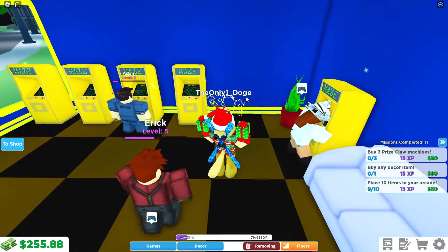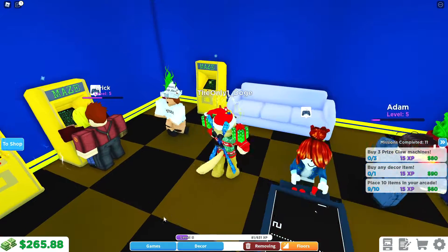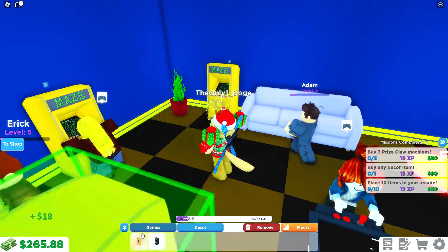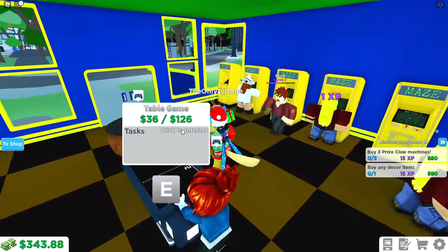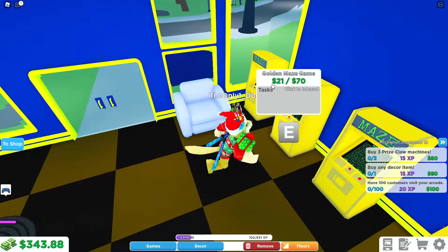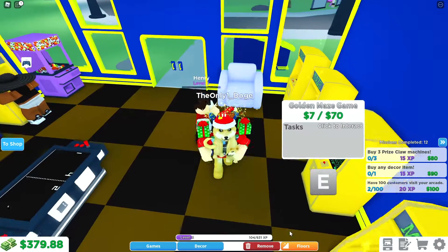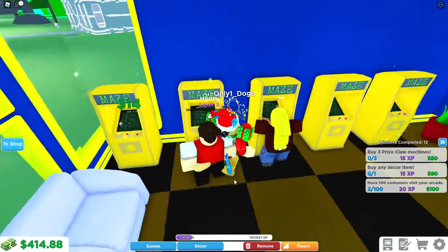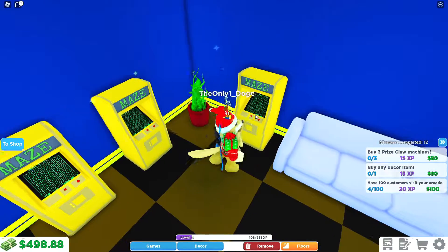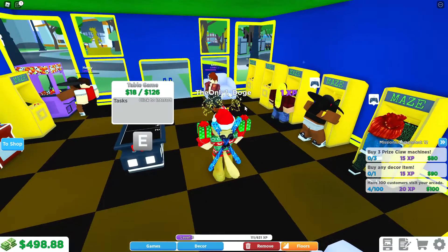Let's go ahead and get rid of the chair because I want to move it — I wanted to put it back there, but they're playing, so we're gonna have to put this arcade machine over here instead. So I got the golden machine there, and I'm gonna put my chair at the front. Let's go ahead and collect up all the money from the machines. I might buy another worker — one machine is full, so I might need to get another worker because they're not really collecting the money that quick.